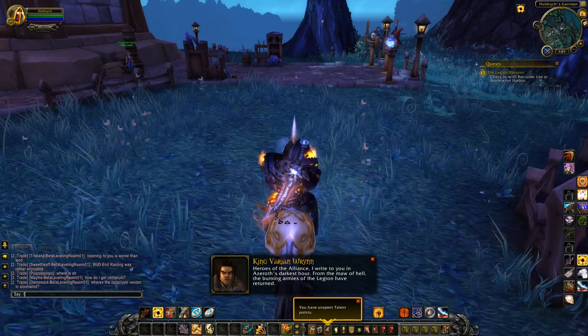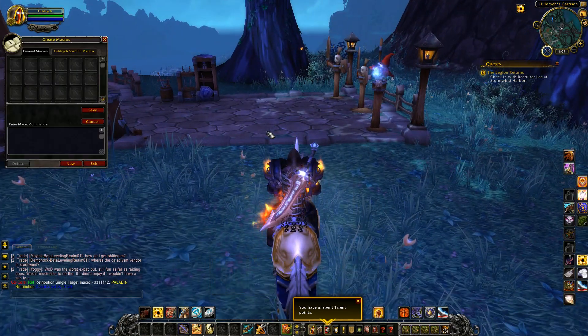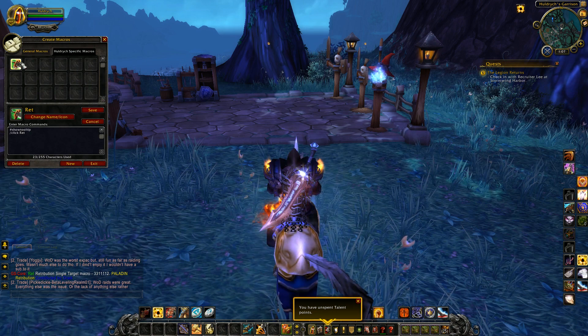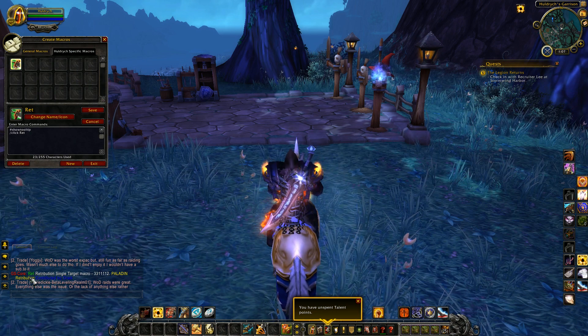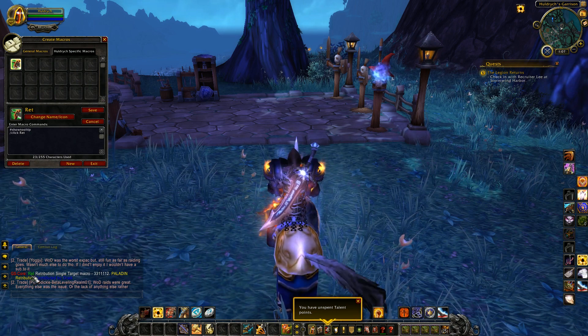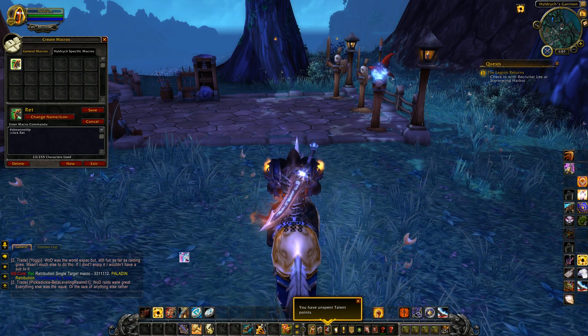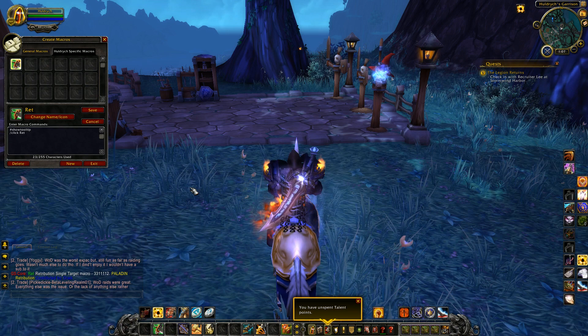So if we do a slash gs, up comes the create macros window. But if you go to Huldrick-specific macros, this has picked up that I've got on my retribution spec — I've got a retribution macro called 'ret' with these talents. And all I'm going to do is drag this from the bar and put it in place and it's ready to go.